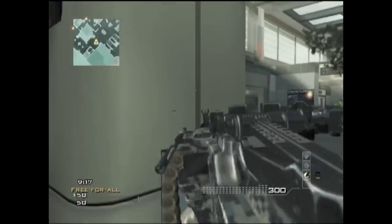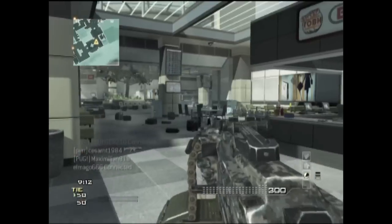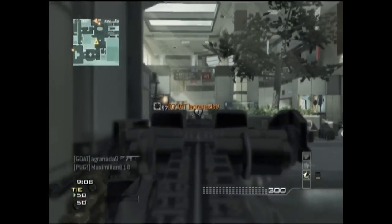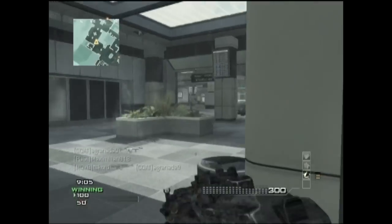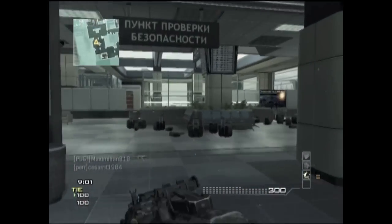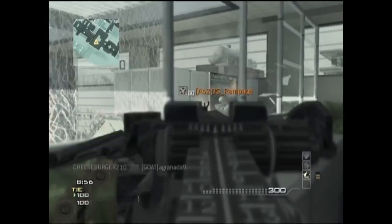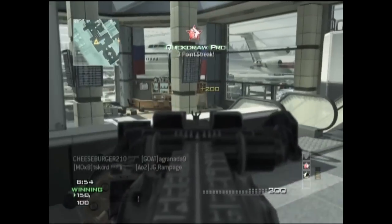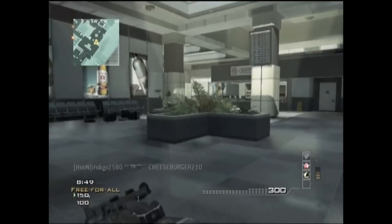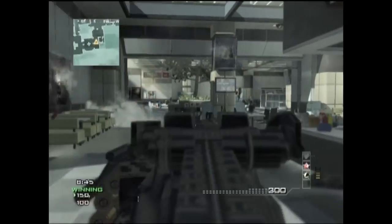It's still a really good gameplay — it's 30 and 3, so that's a 10 KD, and I'm playing on the map Terminal, just like in the last video with the L86 LSW. Unfortunately this time it's not a MOAB and it's not 30 and 0, but it's still really good. This gameplay is actually a lot faster than the L86 MOAB — that one was like five and a half minutes, this one's just under four minutes. Terminal is a small map, so that's why it was pretty quick.